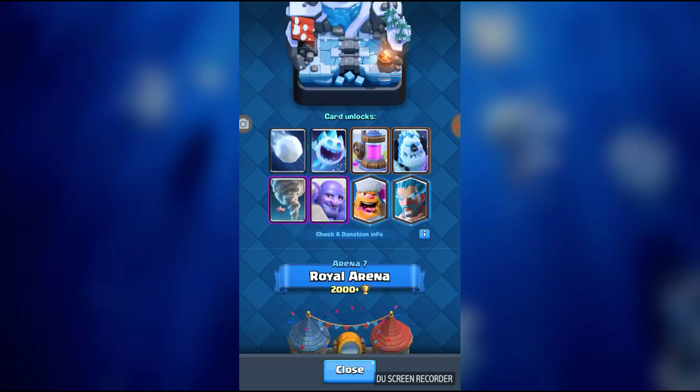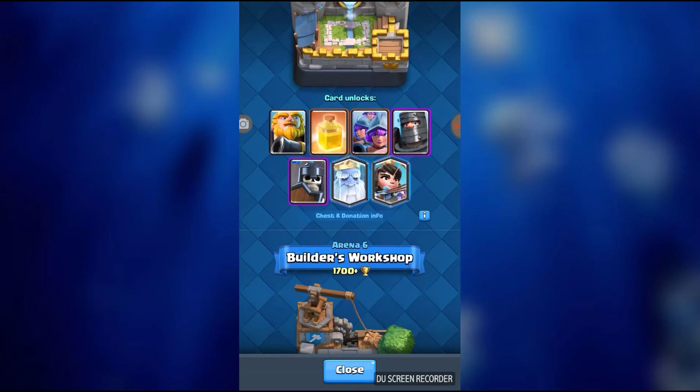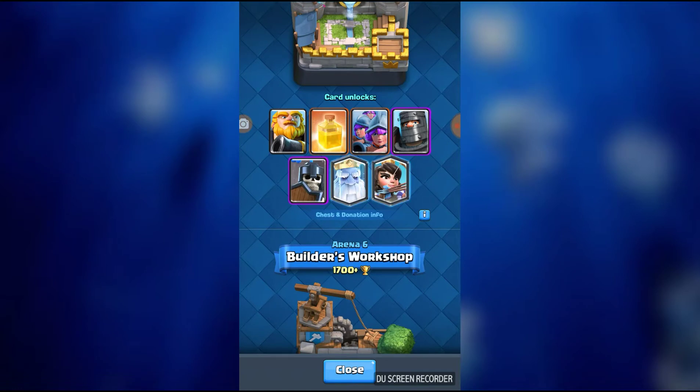The Heal Spell — wasn't that in Hog Mountain? Yeah, I liked that one. But they made this more realistic though. Inferno Dragon and Inferno Tower — I keep saying this — but Inferno Dragon, Inferno Tower, and Balloon are going to rise up faster, because E-Wiz is like the best counter to all three of those.